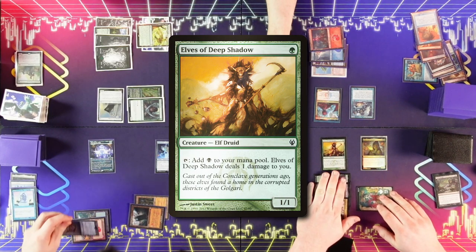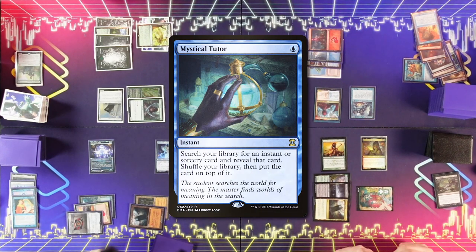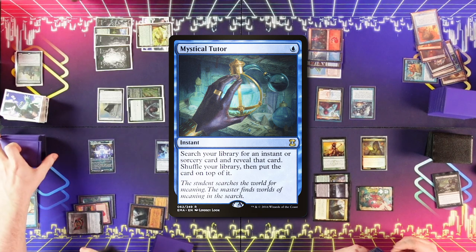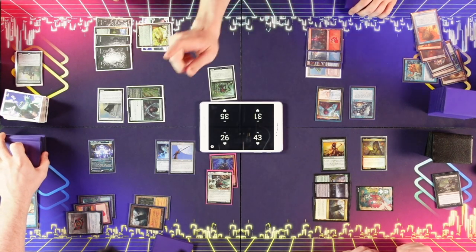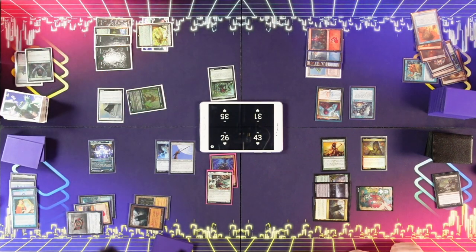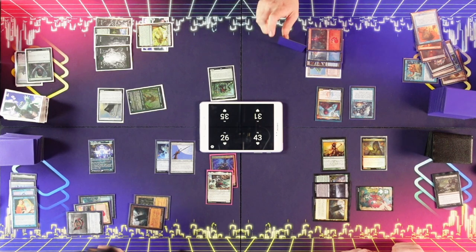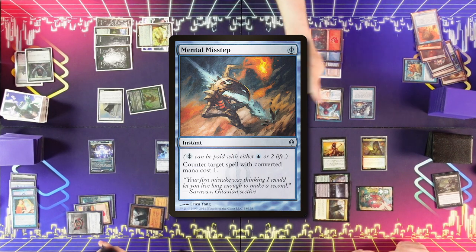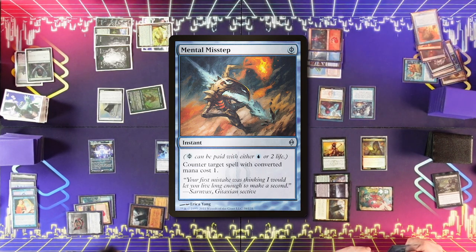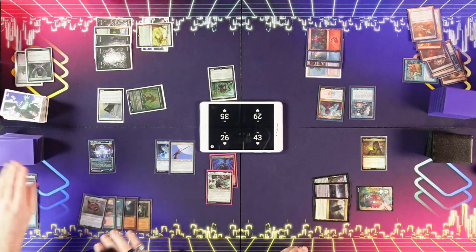End of your turn — I think I need to lose one more for my fetch. I'm going to cast Mystical Tutor. Trigger Niv — that's good. I'll draw a card. I will Misstep that. Triggered it. Draw a card. My go.